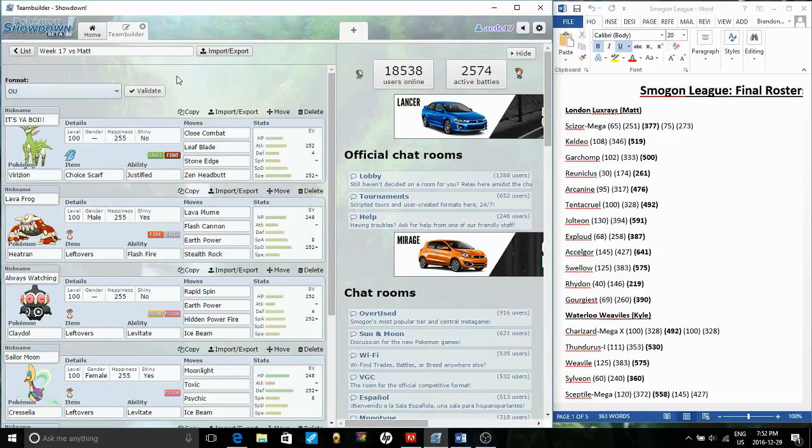First off it's ya boy — Choice Scarf Varizion. The reason I went with the Choice Scarf this week is specifically because Matt's Choice Scarf Keldio is one of the biggest threats in this entire league. With Varizion having a Choice Scarf it forces a speed tie against Choice Scarf Keldio and also outspeeds Choice Scarf Garchomp. I just needed to be able to at least tie with the fastest Pokemon on the field.